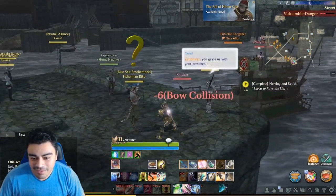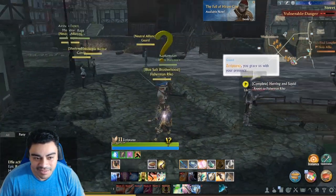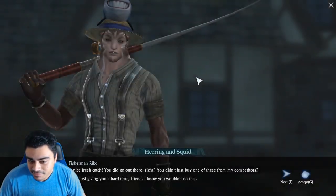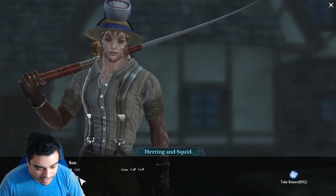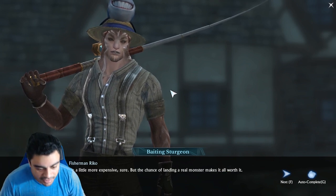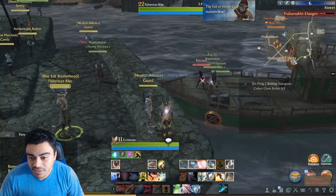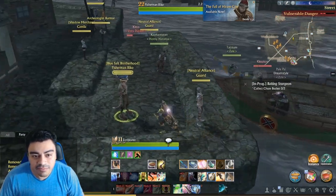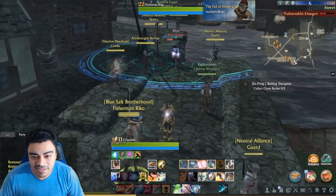This is Fisherman Rico right here — he just gave me the boots, which give you proficiency. And the next mission gives you the lures. There it is — the sports fishing lures.